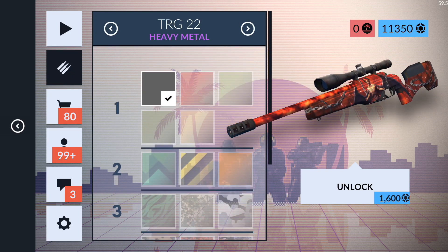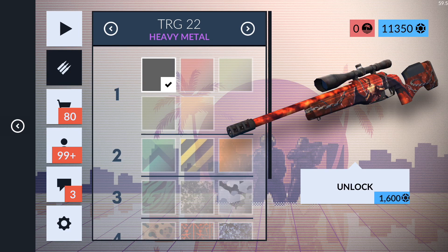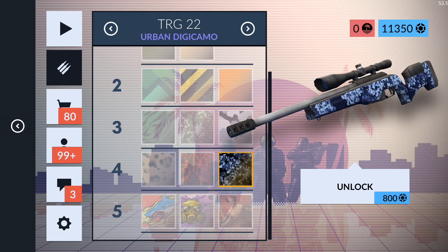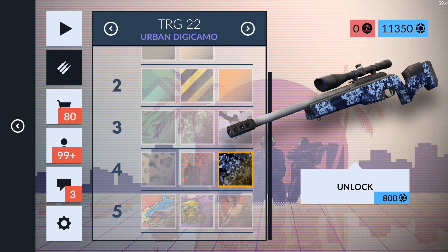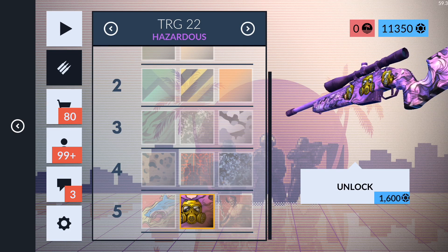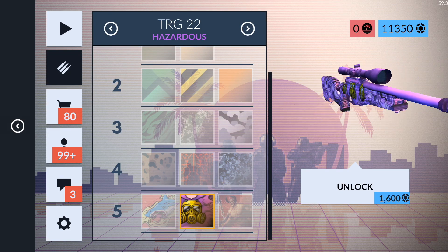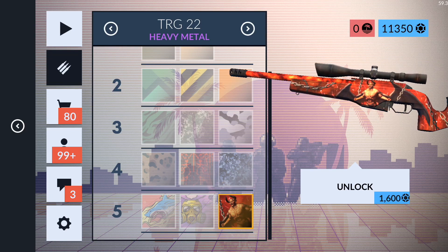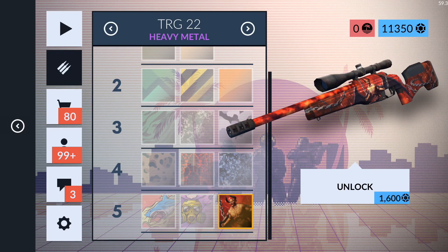The main thing this update adds is a brand new TRG-22 sniper rifle — I've been talking about this for the last month and finally it is here. It's a new budget sniper rifle and it looks insane. With this new sniper we get 17 brand new skins, and three of them are unique to this exact gun: Shark Attack, which looks really cool; Hazardous, which is one of my favorites; and Heavy Metal, which is also really nice.